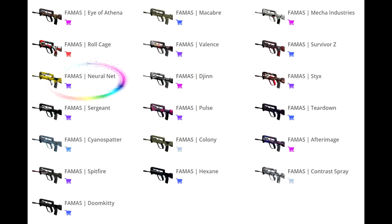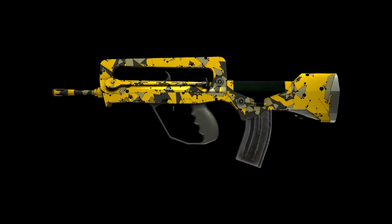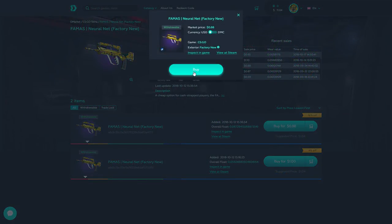Neuralnet. From far away it looks a bit rusty and worn out, but close up I like it more. I think however it would look much better if it was cleaner. But I guess the name Neuralnet fits the theme well, and DMarket had it as well.